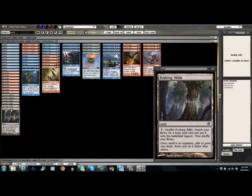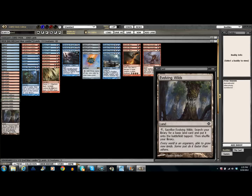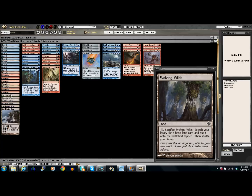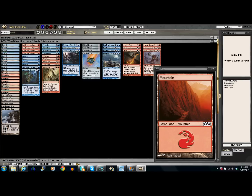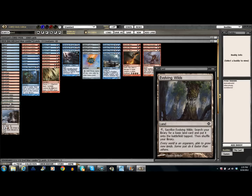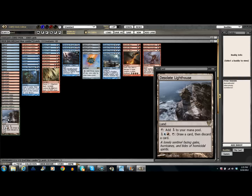I'll go over the lands real quick, nothing really special. Eight mountains, ten islands, two Desolate Lighthouse for dig, and four Evolving Wilds. We're new to MTGO, so obviously he'd want four Sulphur Falls here. I'd probably just cut the Evolving Wilds. Desolate is there for draw and discard.